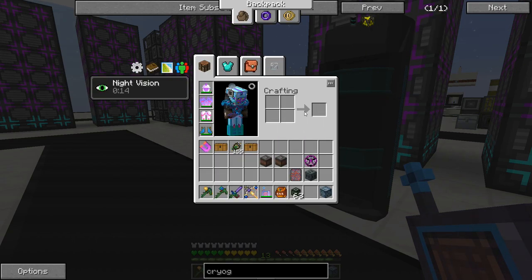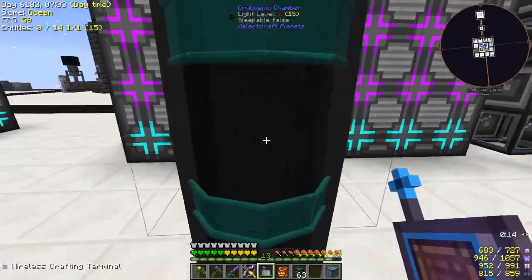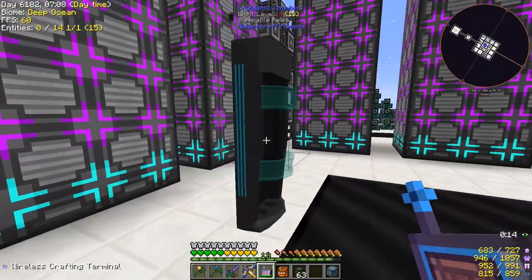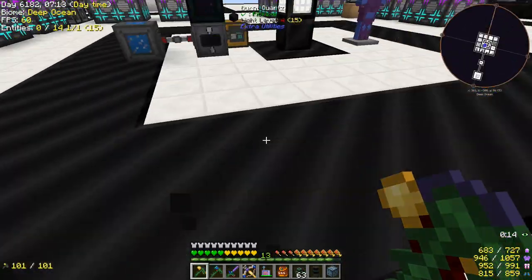The cryogenic chamber is kind of cool looking — it allows you to sleep during the day. I was kind of hoping it would put you inside and look all cool, but I guess it's just like a vertical-looking bed.